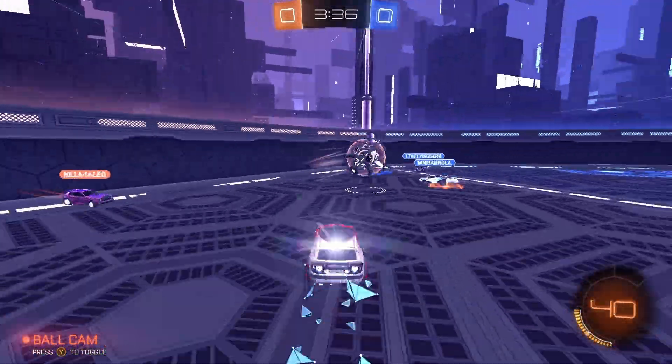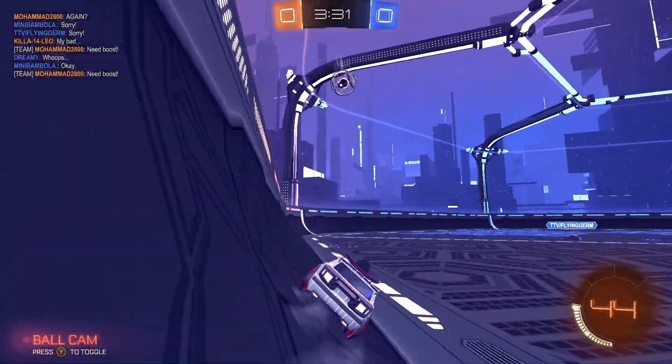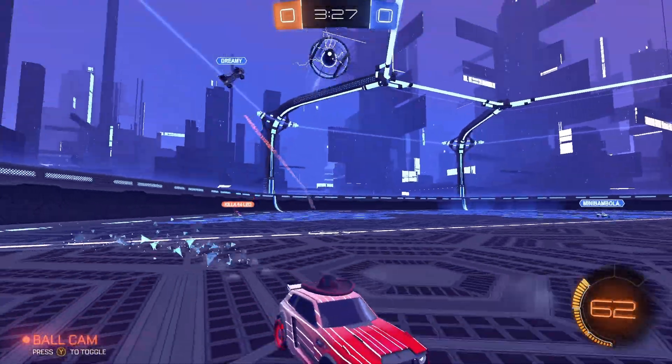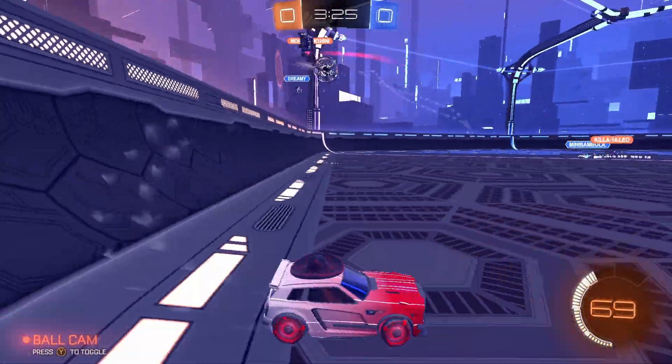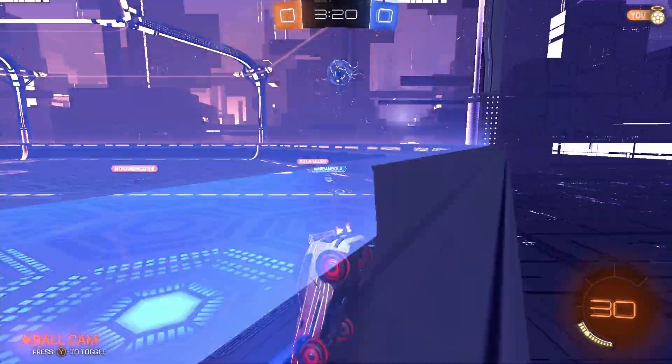Teammate follows that one, obviously pinches it around, just beats me to it. I'm going to have to work my way back now. Big clearance there from our teammate. One of them is going to knock it around the side — should be easy for our teammates to dunk down. Oh they just managed to get the stop on it. Nice hit there forward. Oh we just get the save on that one. Oh it's pinched past us.